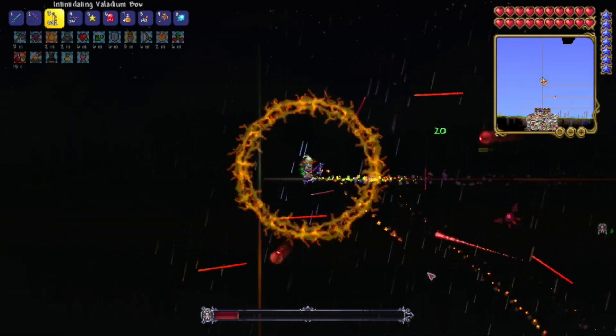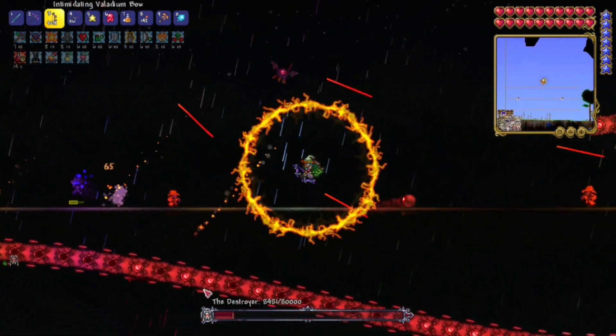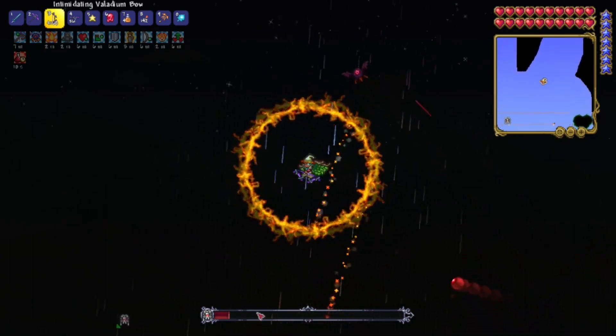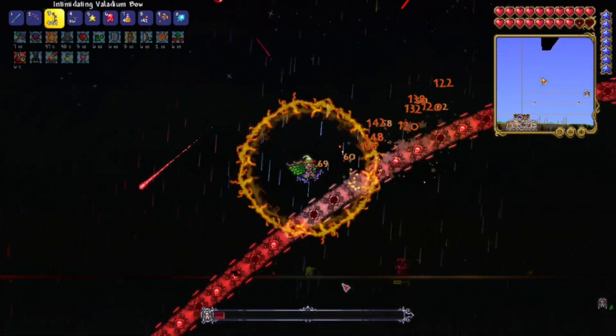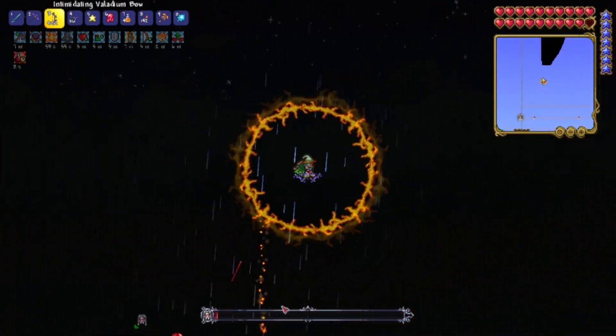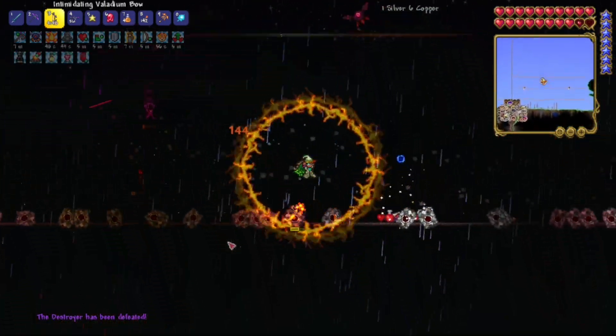We should be able to beat this with ease — he hasn't even got me to low health yet. We beat this really easily. I think we kind of over-prepared, but I'd rather be over-prepared than anything. That just makes it feel better knowing that you over-prepared for something — especially for a boss. Yeah, he's dead. Alright, there's all my stuff — thank you very much.